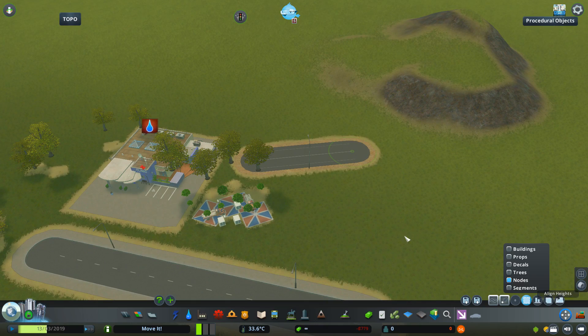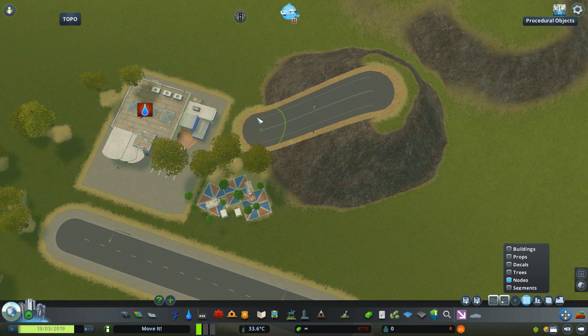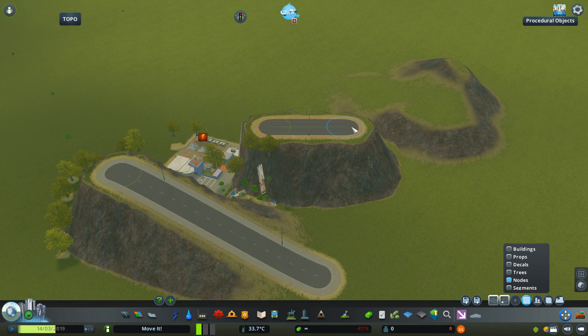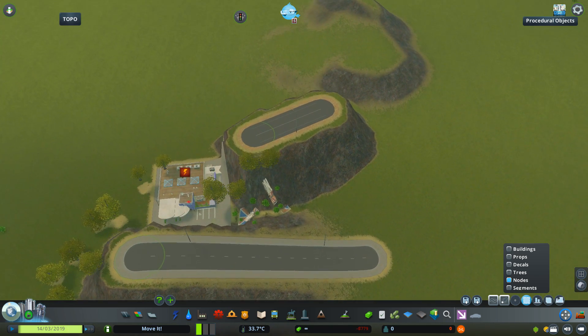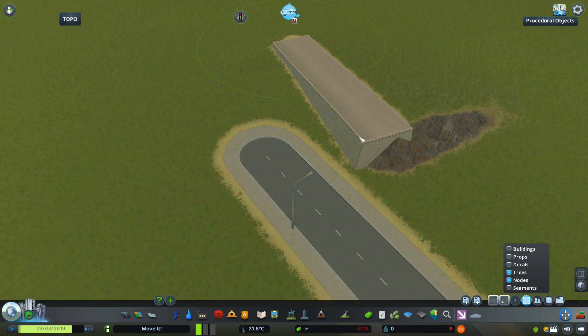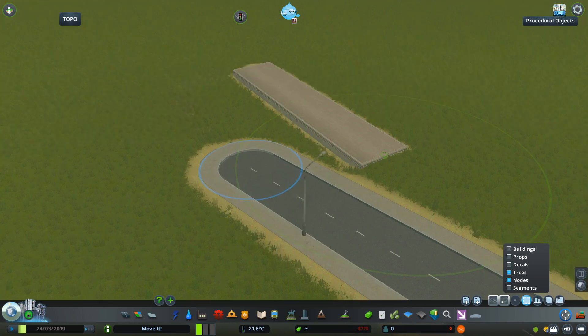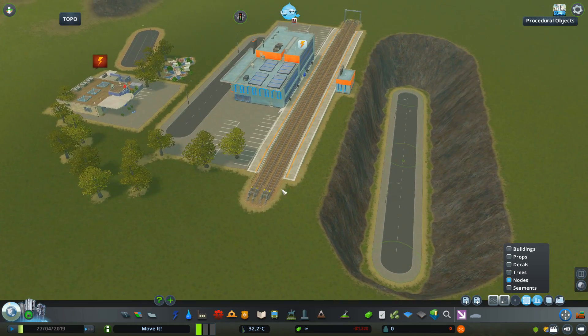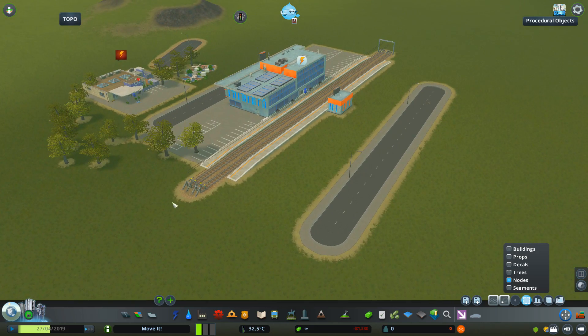Then there is the Align Height button, which allows you to match the heights of two or more objects. I first need to select the object or objects I want to align, then click the Align Height button, and then click the object I want to align to. It's important to note that it matches the position of the base of the object, but some models might have the base positioned differently than you'd expect. For example, this retaining wall — if I match heights for it and this road, we can clearly see that the base for the wall is somewhere inside it, not on the top or bottom. Also, most roads have the base on the sidewalk while the asphalt itself is sunken, which becomes important when doing precise detailing. And just like with selection, if you want to align to a network that is part of a building, you need to hold Alt while selecting it.